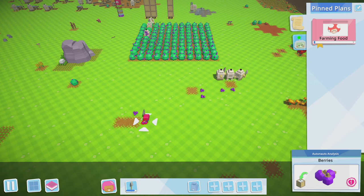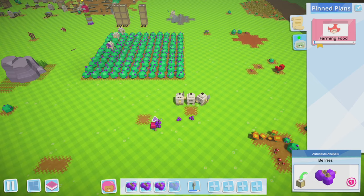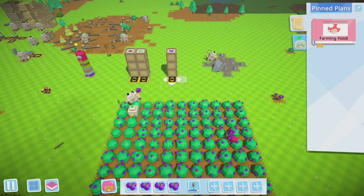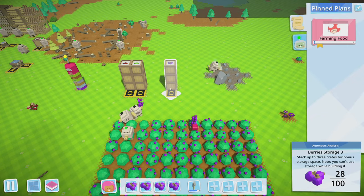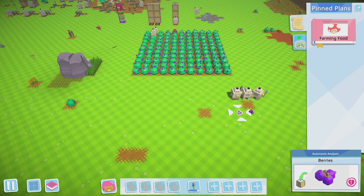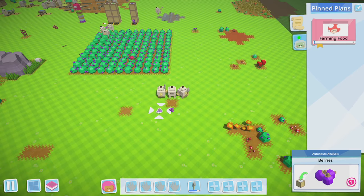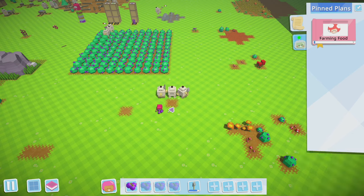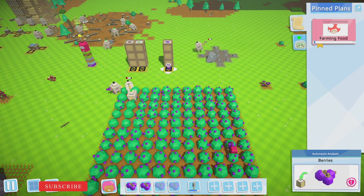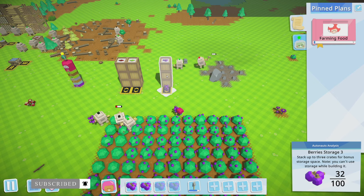Let's pick all these up and just toss them in the crate. Oh no, I got too many. In the crate, in the crate! We can barely even get through these bushes - we probably should have done every other row with this. But I like the look of just a solid berry farm. Wait, why are there berries just sitting on the ground? What's going on here?